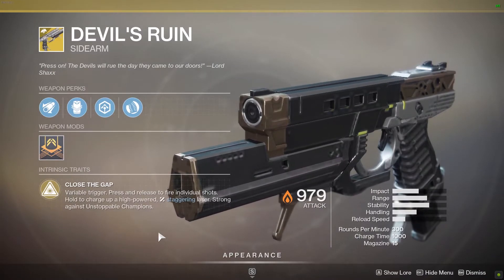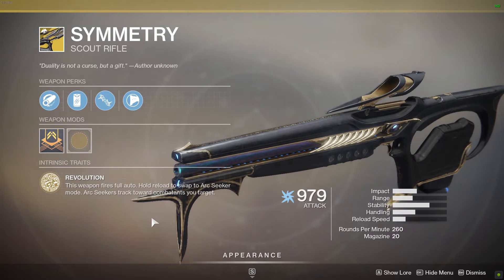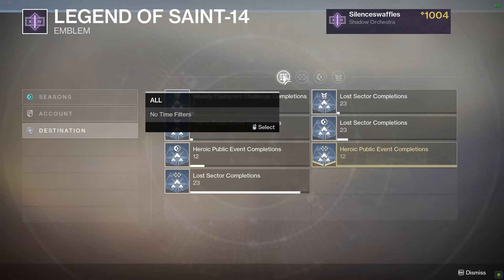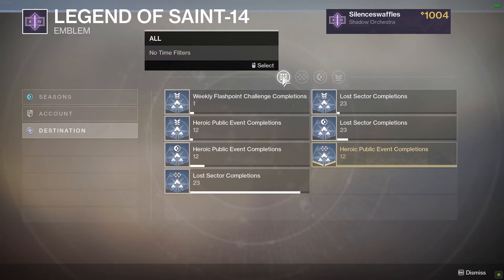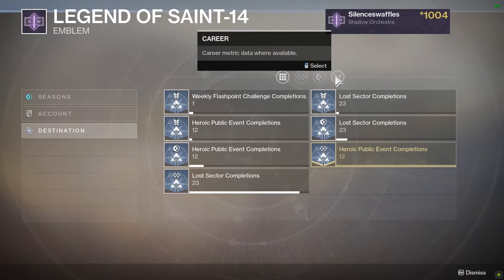Devil's Ruin: the bug that allowed Pyrogenesis to proc in the wrong situations has been fixed. Symmetry: the bug that caused the weapon to either randomly stop firing or damage teammates has been fixed. Emblems have gotten a new look and change — you can now add trackers to any emblem you want. Any form of tracker can be equipped to whatever emblem you have, so go check that out.